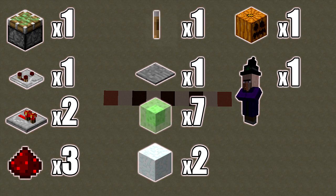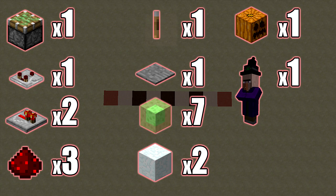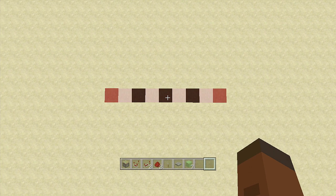In between them should be exactly seven blocks. The resources you're going to need are: one sticky piston, one redstone comparator, two redstone repeaters, redstone dust, one lever, one pressure plate, seven slime blocks, two pieces of snow and a pumpkin to make the snow golem, and of course a witch if you're doing this on survival.